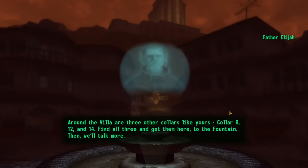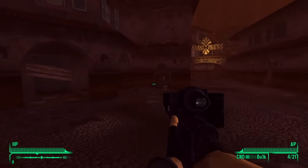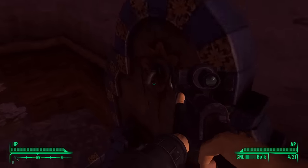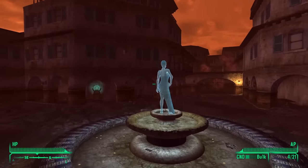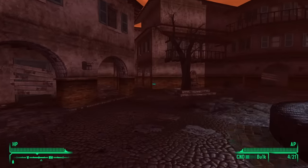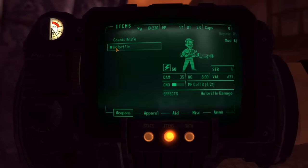My mission was simple: find and recruit 3 others to help Daddy Elijah get into the Sierra Madre Casino. There are only a few problems: 1, the thick cloud of poisonous gas; 2, the collar around my neck that will explode if I take a step in the wrong direction; and 3, the ghost people who, just like almost every other monstrosity to grace the Mojave Wasteland, are a result of experiments done by brains in jars in a giant crater. I also have almost no armor, a laughably small amount of weapons, no healing items, and any damage of any kind kills me because I set my max health to 1.